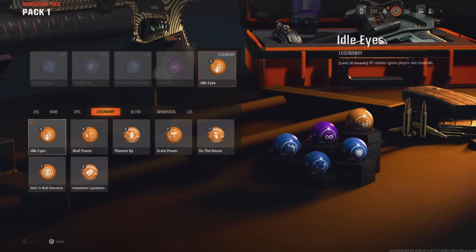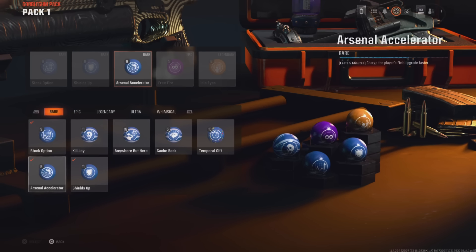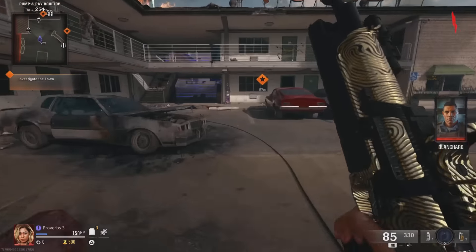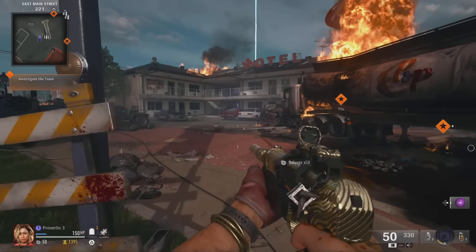If you want god mode, bring along the Idle Eyes gum, or if you want unlimited ammo, bring along the Free Fire gum. The timing for this glitch can be tricky, so practice using blue gums first — they need to have a timer. It's also best to have a keyboard plugged into your console. You can grab gum at the start of every new round, so keep collecting gum until you get the one you want.